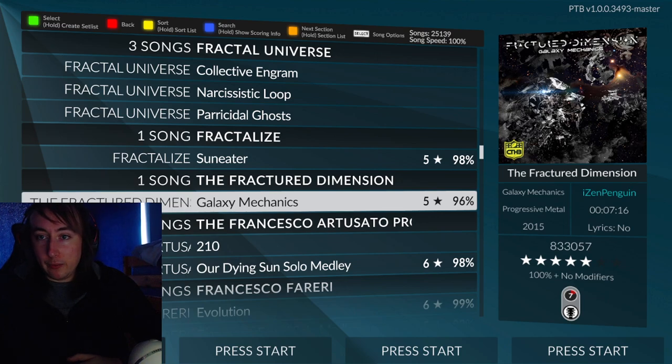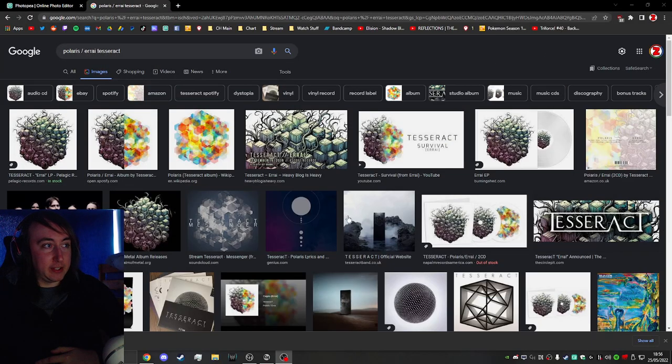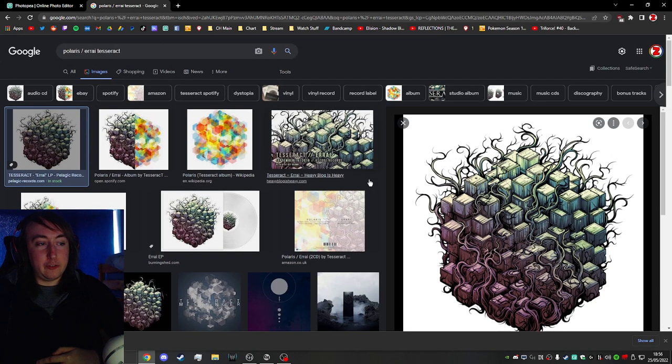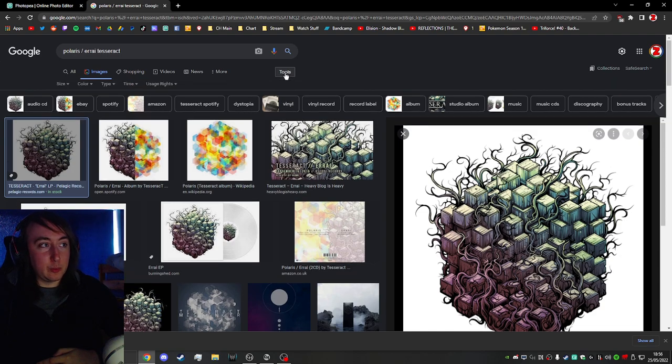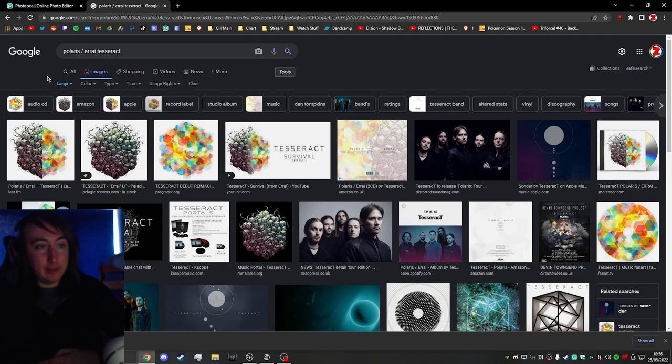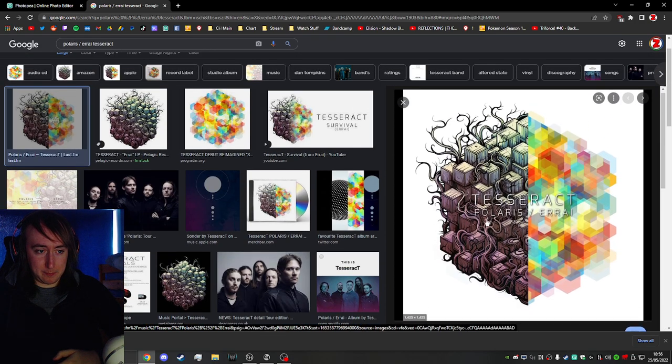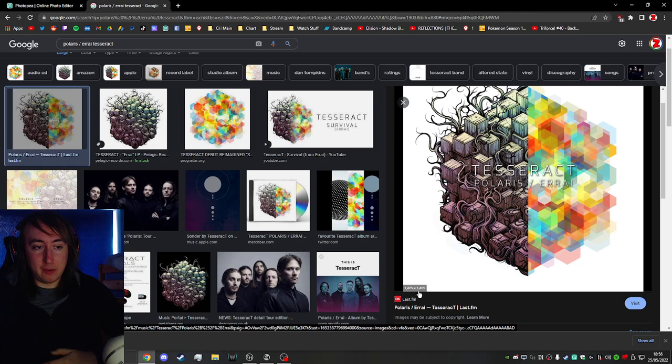For this tutorial, all you're going to need is a web browser — it's very easy to make a good background image. I'm going to be using the Polaris / Erra album by Tesseract as an example, because not only is it a bright background, it's also quite detailed, making it the perfect album artwork to work with. When searching on Google Images, click Tools, then Size, and select Large. This ensures you find the highest possible quality image — for example, 1425 by 1425 resolution.